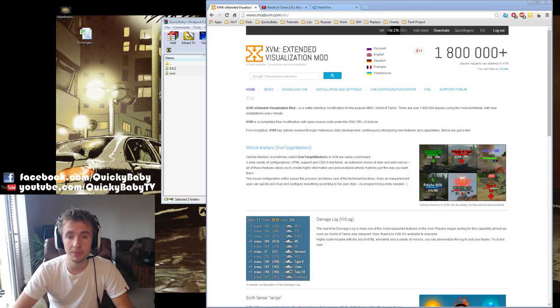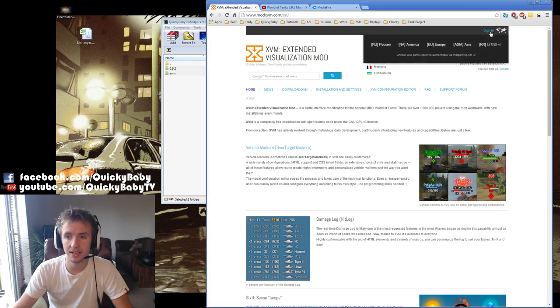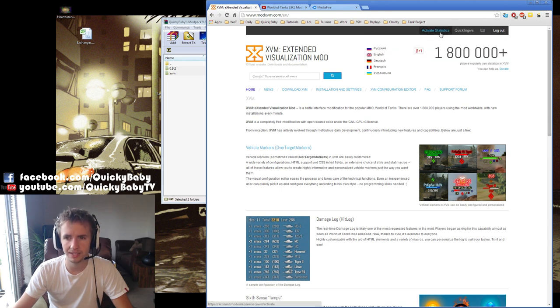Since 9.0, XVM has required you to authenticate your World of Tanks account on their website. This is only necessary if you want to use the statistics in the mod pack — if you want to use it without the statistics you don't have to do this part. Sign in for your correct region (mine is EU), then all you have to do is click 'Activate Statistics.' You'll be given two weeks, towards the end of which you just come back, deactivate and activate, and you'll have another two weeks.